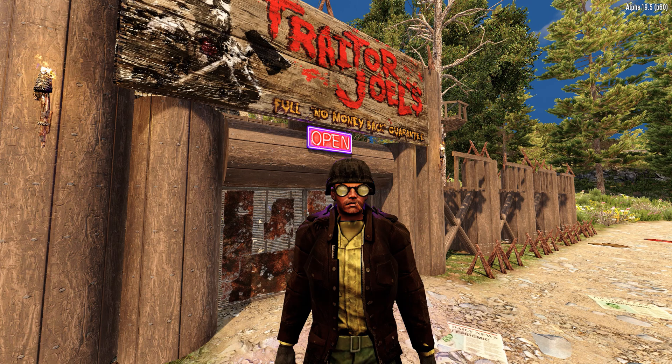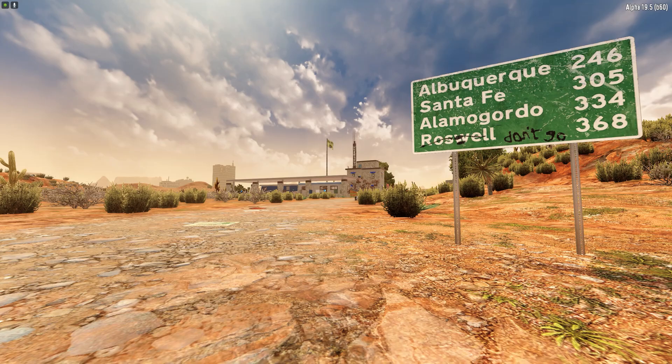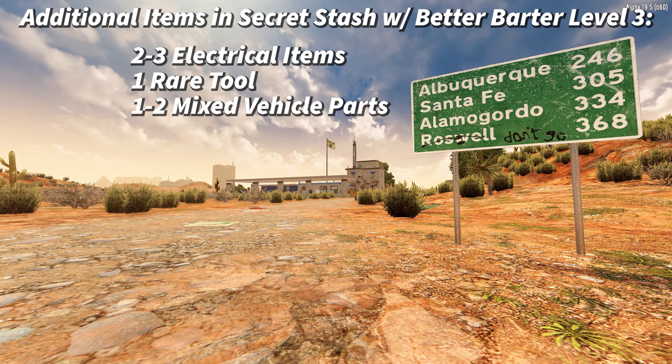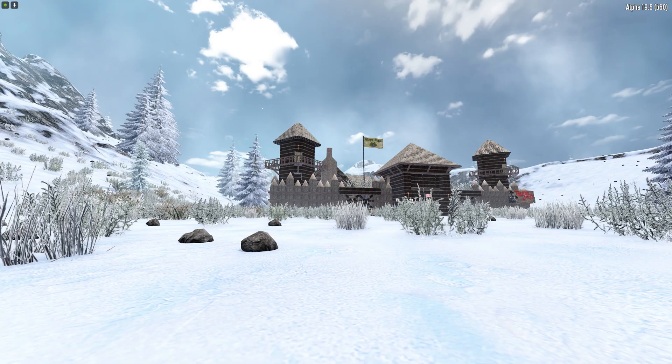Better Barter Level 3 — the following are new items added to the secret stash: two to three electrical items, one rare tool, one to two mixed vehicle parts (a chance for any vehicle part, less so for the 4x4 and gyrocopter), a chance for any melee weapon with low tier being more common than higher tier, and one to two 'stash only items low' — which consists of auto turrets.